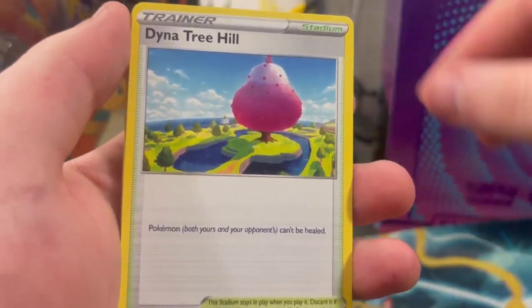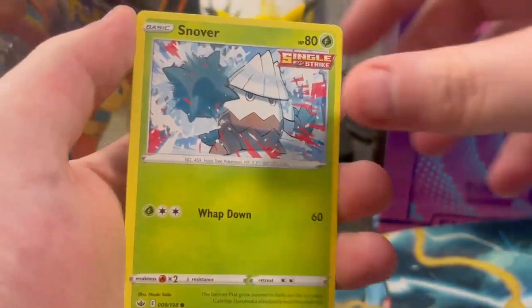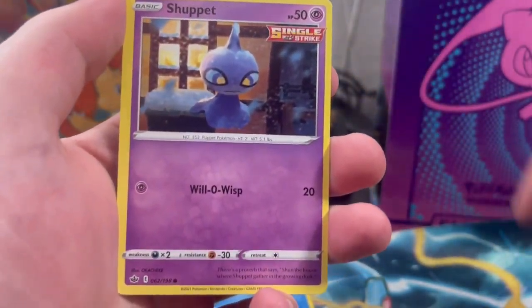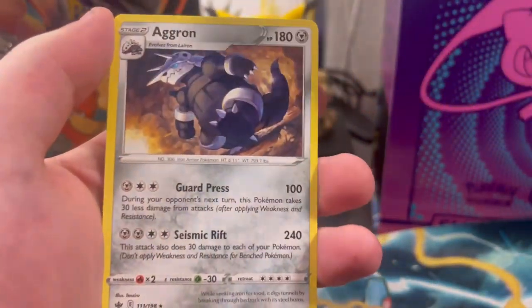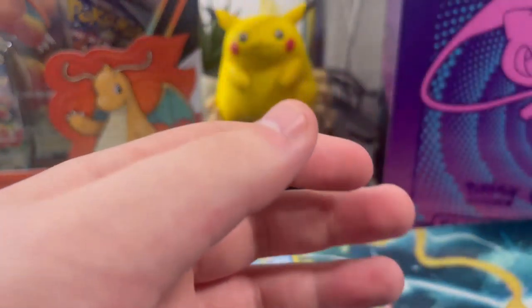Let's see what we get. Castform - ooh that's cute - Snowrunt. One thing I was noticing is they don't put the levels of the Pokemon on the cards anymore, which I kind of miss. I like seeing like a level 45 Giratina or something like that. We're on pack number 6 and we have yet to pull any big cards yet.